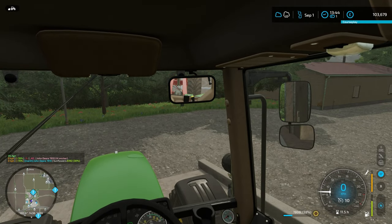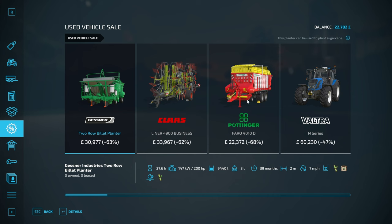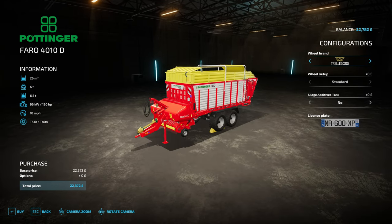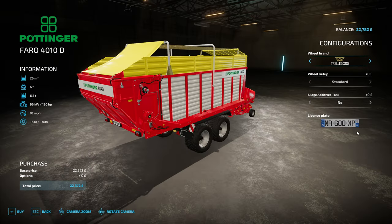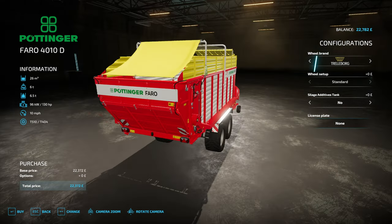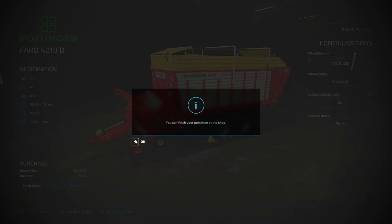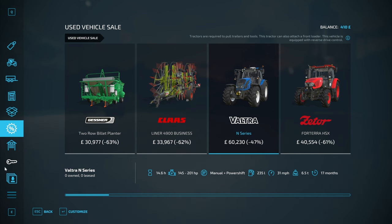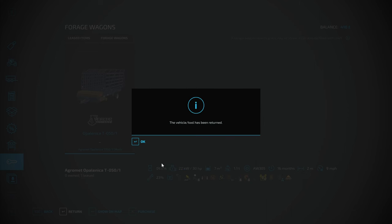I quite often on Greenlands tend to be very focused around the farmland I own. There are some useful things in the sale at the moment, so we're going to get the Pottinger Faro 4010 D. This model is not specifically era appropriate but Pottinger did have four dragons of this kind of size in the 90s - going for that at 20 grand. That means we can get rid of the other one we had on lease.